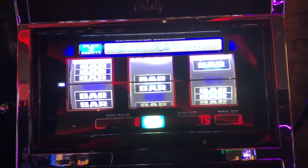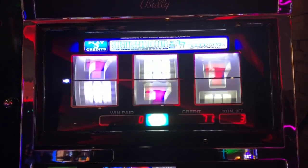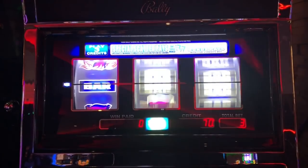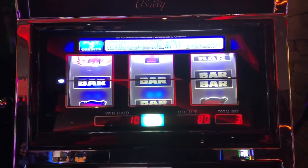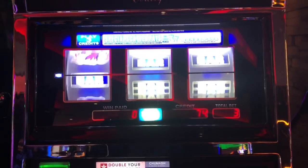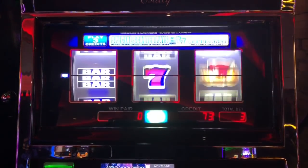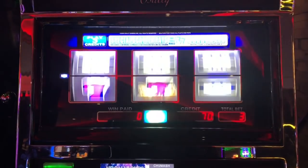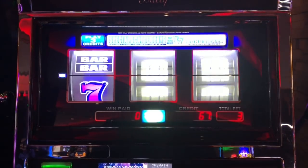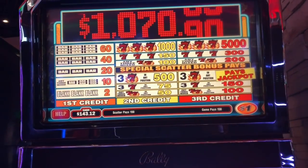I'm going to do a little dollar slot action. This has scattered sevens, so you get sevens not on the line — you get three sevens anywhere on the screen on the first three reels and it'll pay you. That's why the sevens don't show up very often. One more — there it is. That pays $150 bucks.